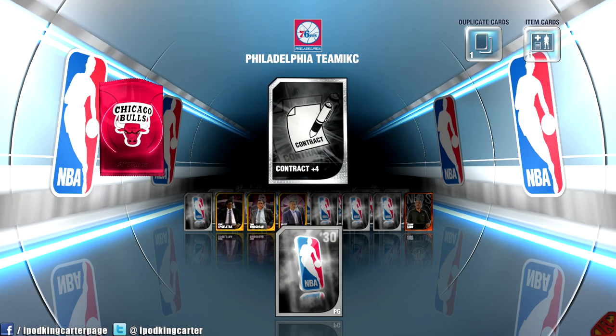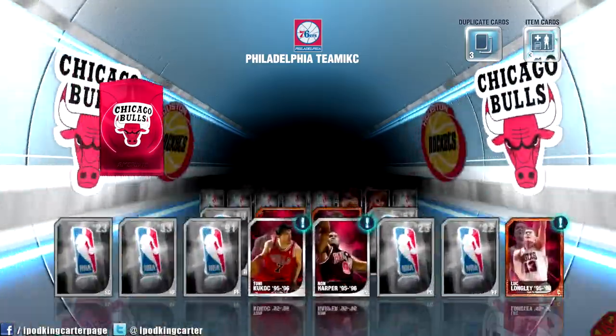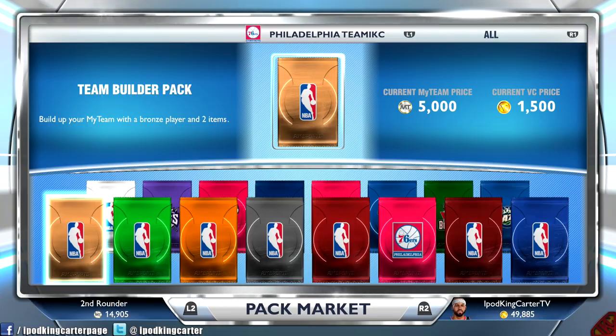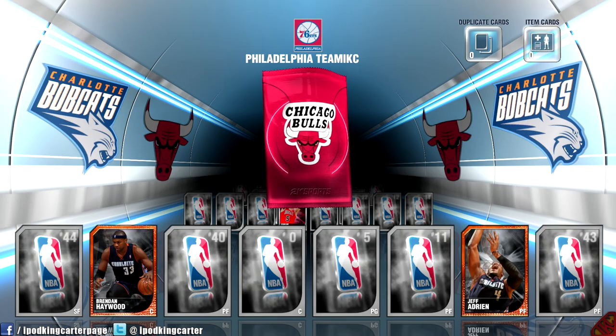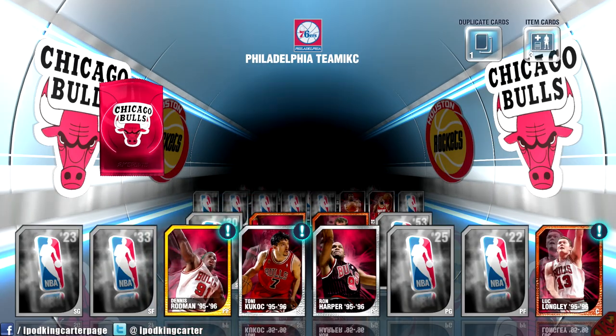Let me talk to you guys about VC and MyTeam points real quick. Why in the world is a gold or emerald player worth only like 6,000 MyTeam points? The way I think of it: if you open a gold pack and get a gold player, that player should be worth as much as the pack itself. Like I was opening emerald packs and got a duplicate Arron Afflalo and a duplicate LaMarcus Aldridge, and when I went to sell them they were only worth like six grand. That's an emerald player — they should give us at least 12,000 MyTeam points back for emerald players, and like 16,000 for gold players. Oh — I got Dennis Rodman! And I also got Luke Longley.